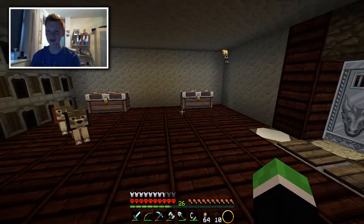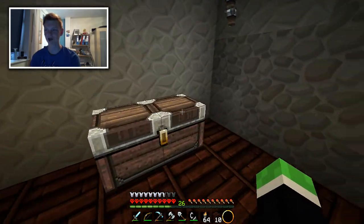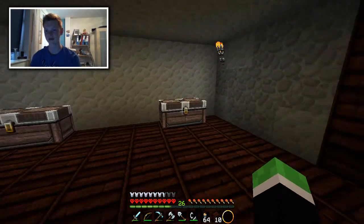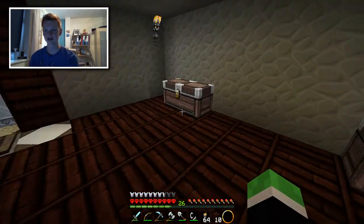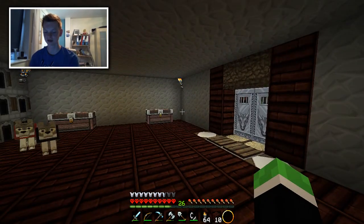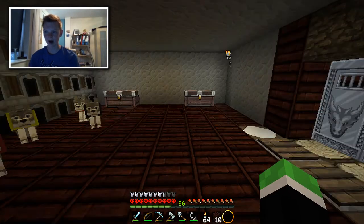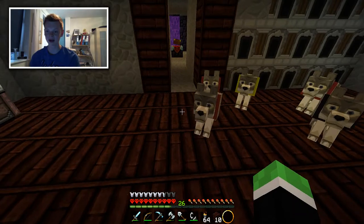In the last episode, you might remember that I only had one chest in my little crib here. But now I've got four around my little room and I've kind of spread out my items across each one. So I've got loads of different stuff in each one, it's a lot more organised and it means I've got less stuff in my inventory. So actually, there's my crew here — the doggies.